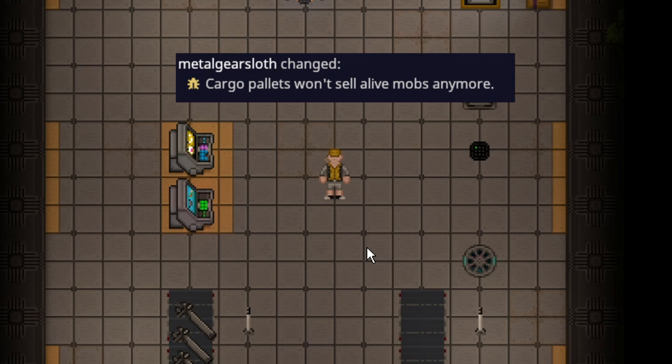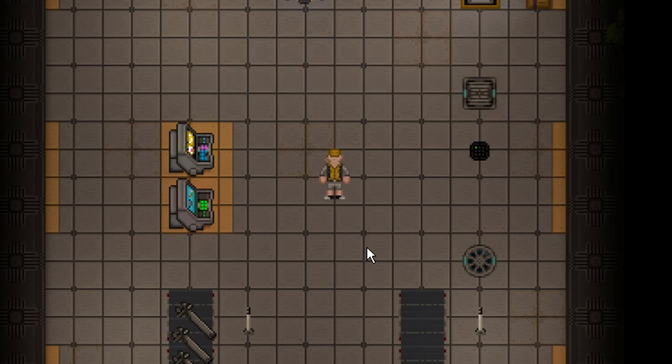Also relating to cargo: you can't be sold into slavery by accident anymore when you're on the ship. Now it's just like before — if you're on the ship and you're living, it just won't let you go to the trading outpost.